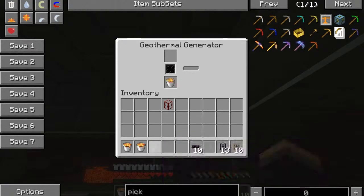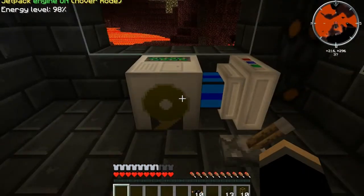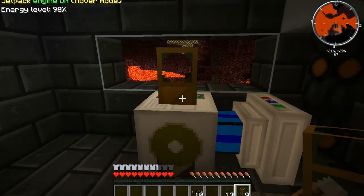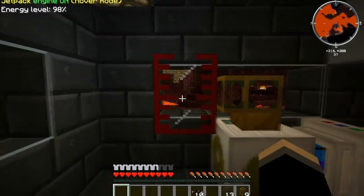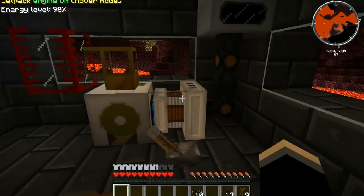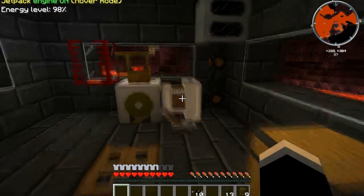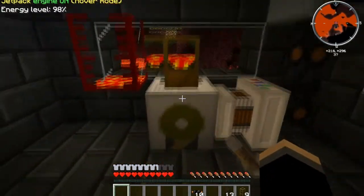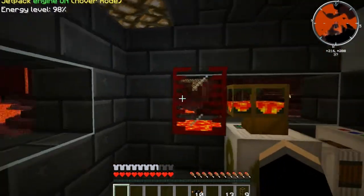Now we need to put some lava in here. We're gonna fill this up with a little bit of lava so that it can start producing energy. In order to extract this, we're gonna need those waterproof pipes that we made. Put that one like so, and I'll put the tank right there for this demonstration. Now we're gonna power this on, and there we go — you can see it starts to pump the lava from down here, up through this thing, and into here.